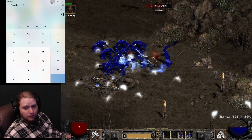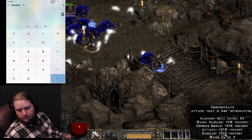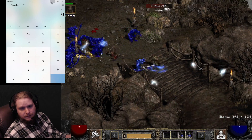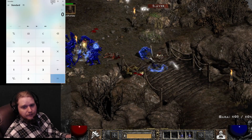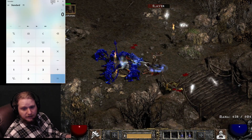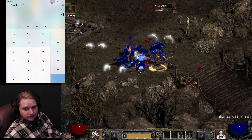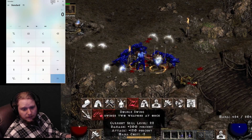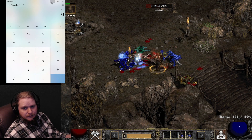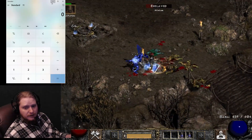Then we have Concentrate, which is a high physical damage ability — sorry, Berserk is the magic damage one, Concentrate is the non-magic damage one. Every single ability the Barbarian has is very fun to use. We also have Double Swing, which is also pretty cool — it's a very fast attack. It doesn't give you that run speed that Frenzy does, but it's a very fast attack.